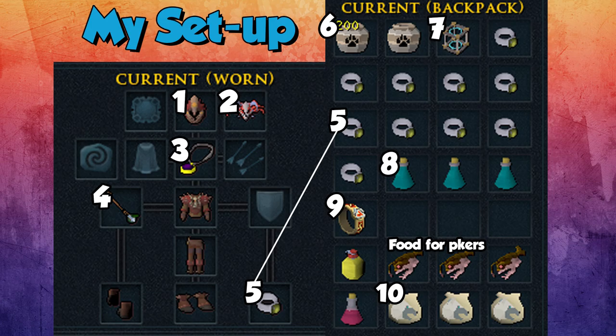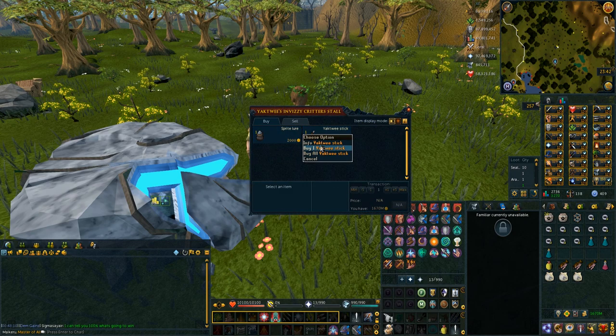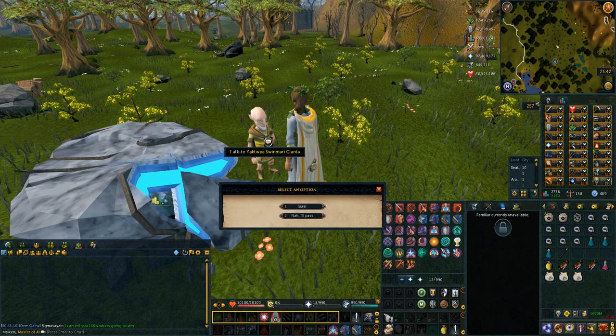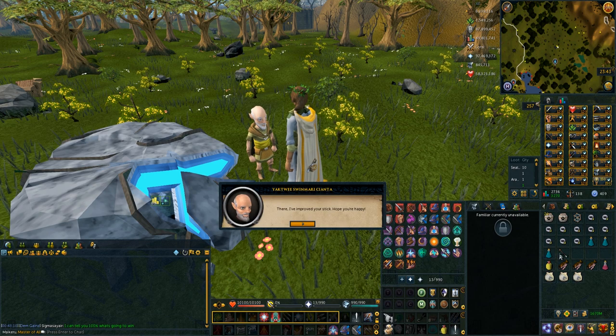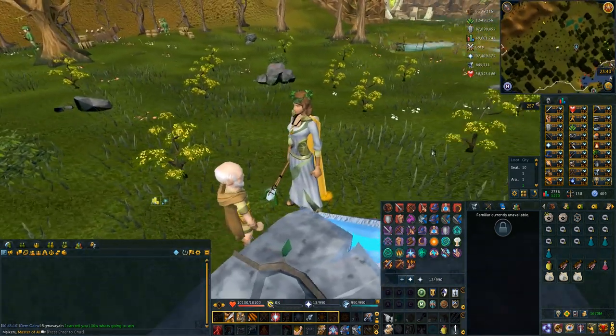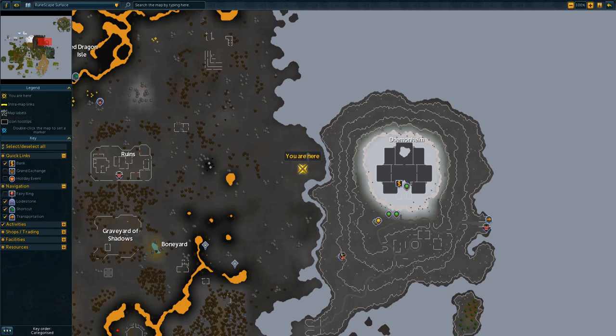You might be wondering: can you reclaim your yattui stick if you get PK'd? Yes — just go to Yattui, buy a normal yattui stick from his store for 2k, talk to him, upgrade it back to an enhanced yattui stick, and you're good to go. So if you ever lose your stick, you can get it back very easily.